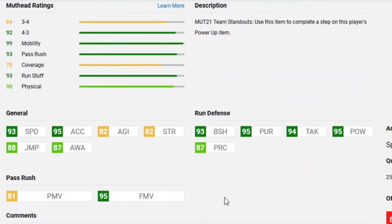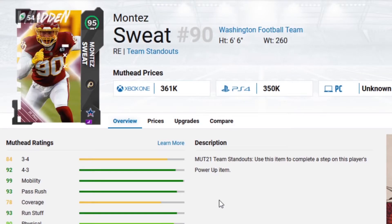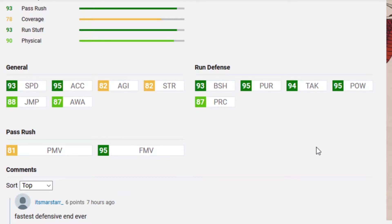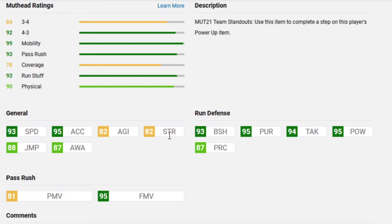Next is Montez Sweat. He is a speed rusher defensive right end for the Washington Football Team. 93 speed, 95 acceleration, 82 agility — whatever for a defensive end. For defense he's got 93 block shed, 95 pursuit, 94 tackling, 95 hit power, and 87 play rec. One thing that's jumping out at me is how fast this defensive end is — these defensive ends now are really quick. Powered up with Sprinter and theme team bonus, you're looking at a 98 speed defensive end. The Washington Football Team's theme team this year is actually very good.